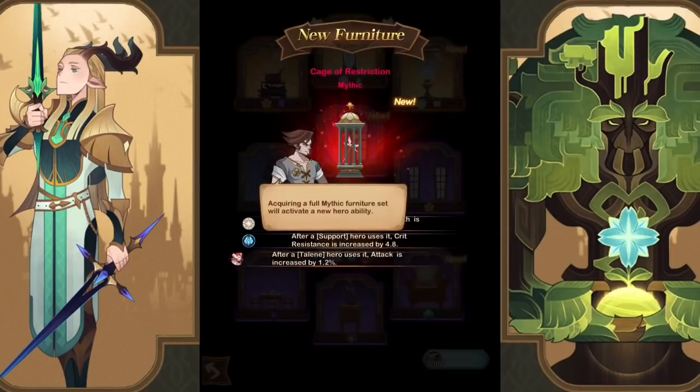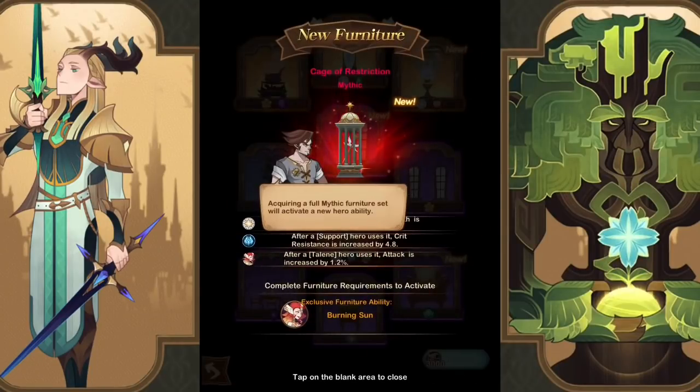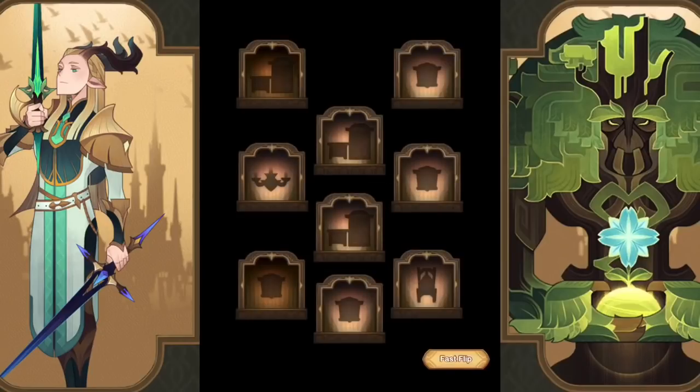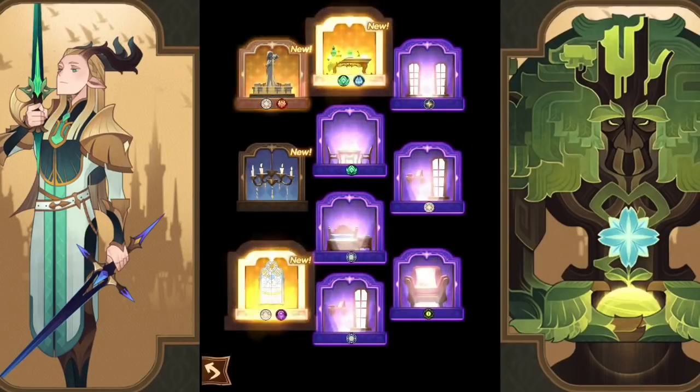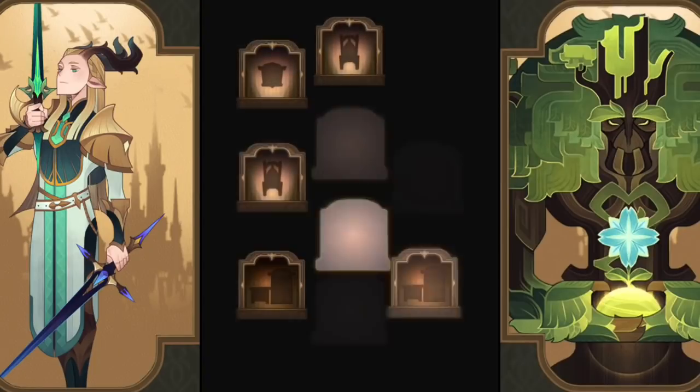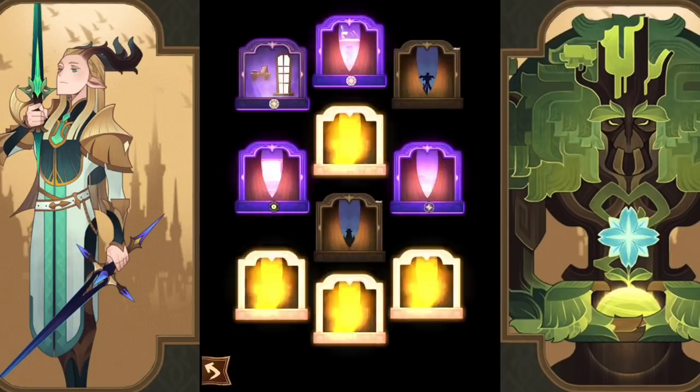We got three full summons — hopefully we can pull some red furniture for Iran, that would be ideal. There's our first red piece, which is of course Talene because we put her in there. I've gotten really lucky with Talene's furniture. When we do get her to ascended, other heroes can use her furniture even though we don't have her yet.